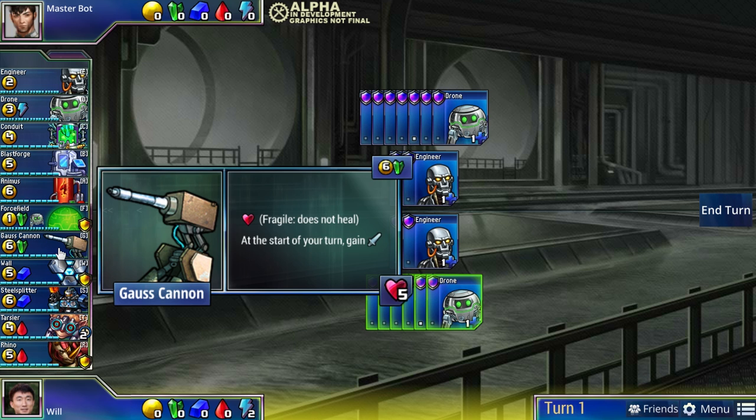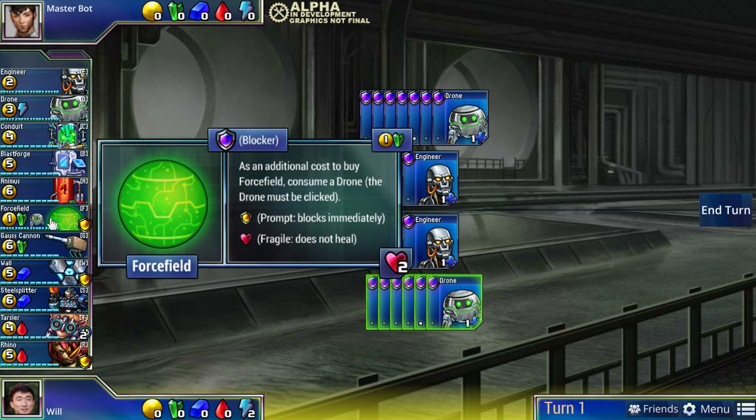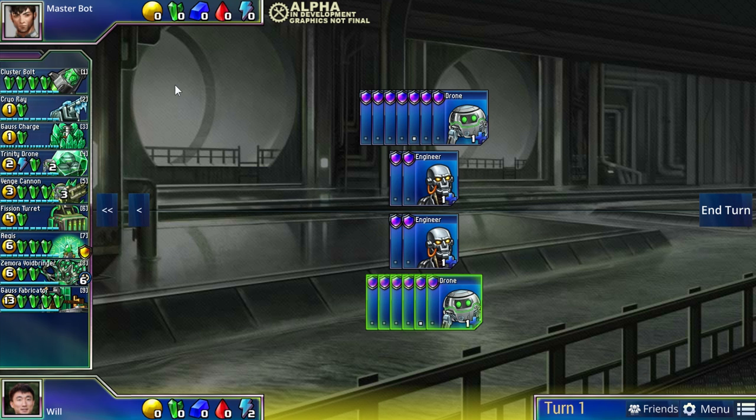Another key theme in green is the idea of desperation - the idea of an all-in. The defender in the base set for green, Force Field, epitomizes that. It requires you to consume a drone, essentially consuming your future, as an emergency defender. But it's very cheap and in crucial turns it's definitely worth it to sacrifice your drones for the present, because you need defense now on this one crucial turn where you'll spend all your green and turn the game around.